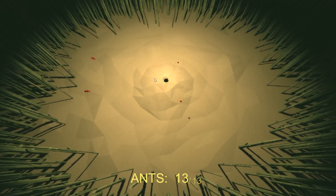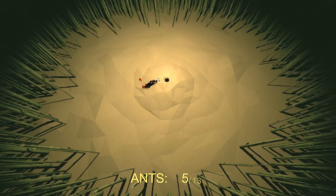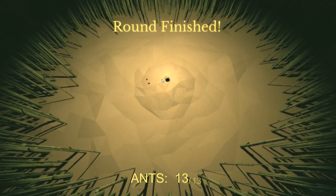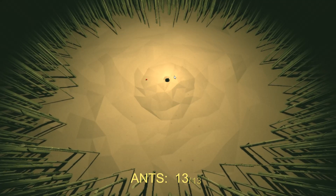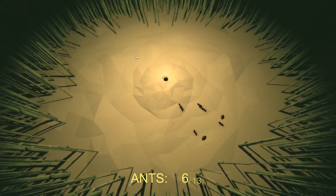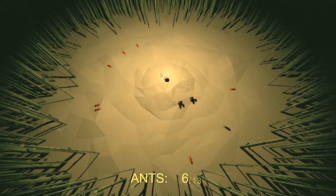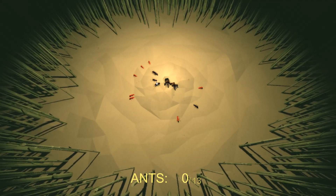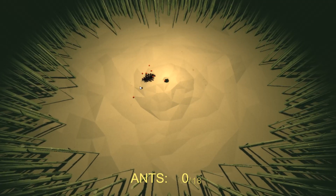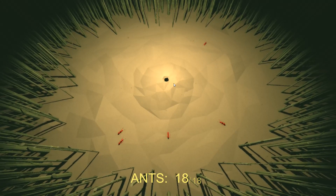We've got... there we go, we still have 13 ants — that's good. Round finished. So food should be spawning soon. Yeah, we want this food. If we overshoot, the ants just come back. Let's go ahead and get all of our ants out. Hopefully we didn't lose anybody in the process. We didn't!